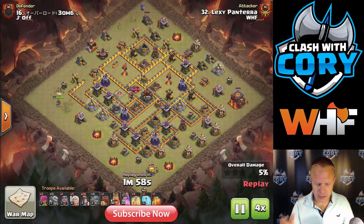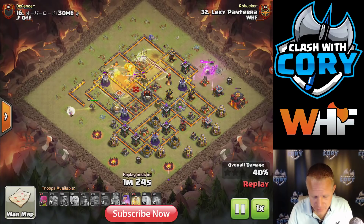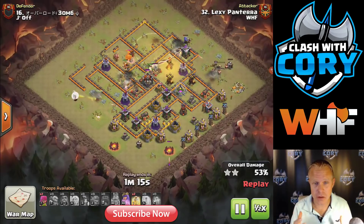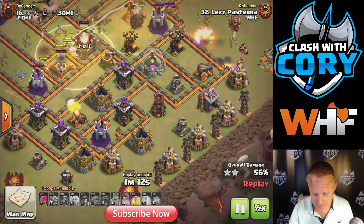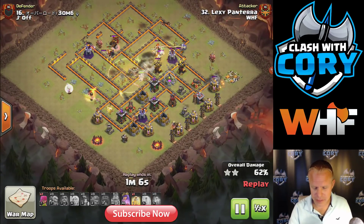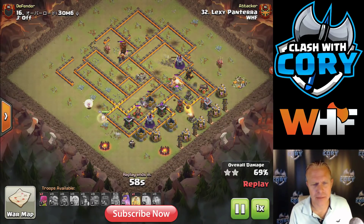Not all bases are that way. A lot of times you have an air defense that can snipe healers, or a single inferno that's going to fry your queen after she's used her ability. He also brings five heals for this base. A lot of people like to bring four heals and a rage, and sometimes that's fine, but it depends on the base. The reason he's bringing five heals here is the splash damage is really spread out, including on the very backside - he's got a wizard tower, a bomb tower, and probably a giant bomb right next to it. You don't want to be out of heals by the time you get to that section.